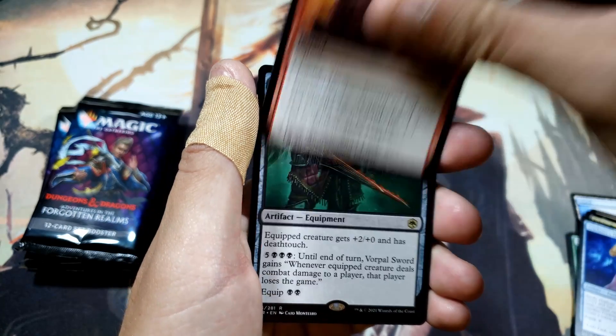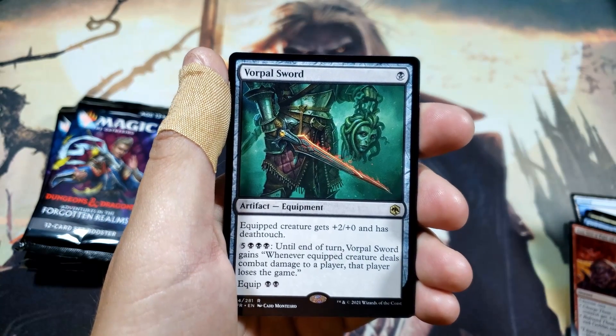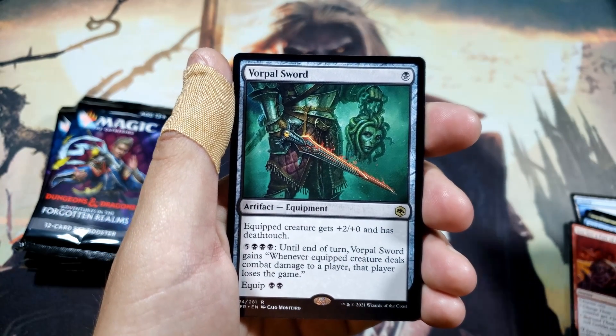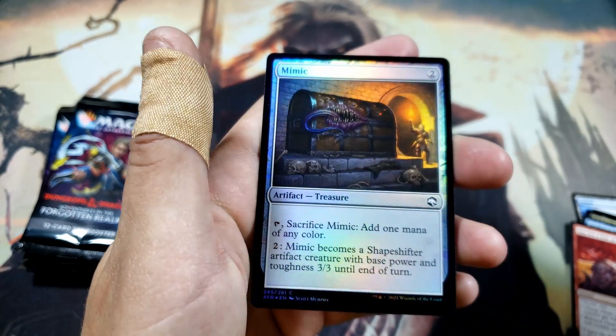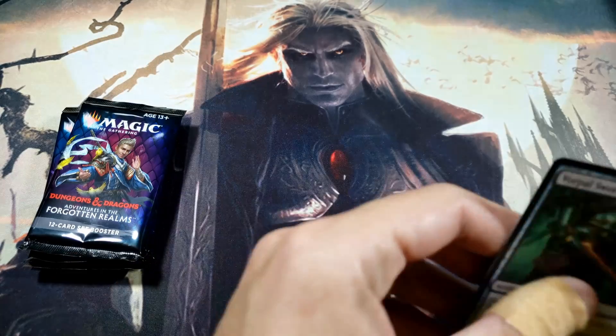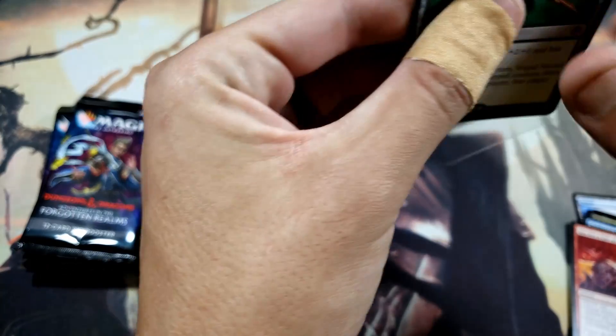We see a pair of Goblins, Vorpal Sword — not bad, not the dragons we're looking for but definitely something we'll take. And we got a Mimic artifact. Not too bad. Hope everybody's going well.